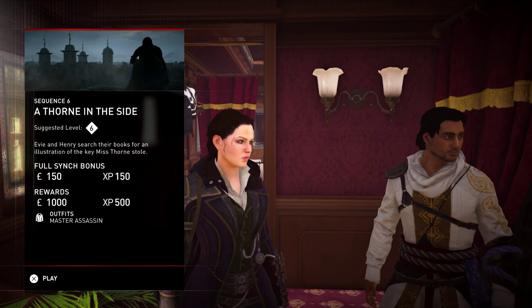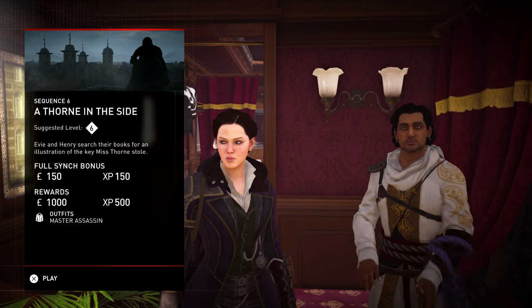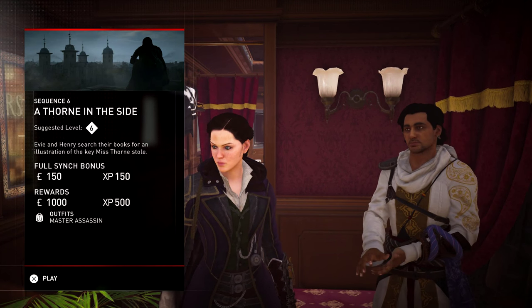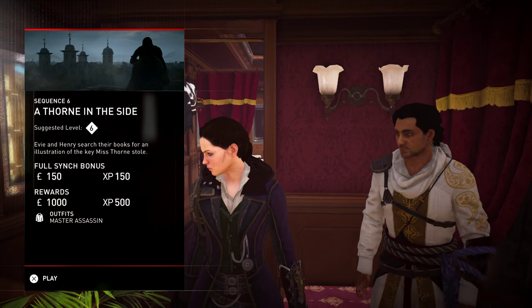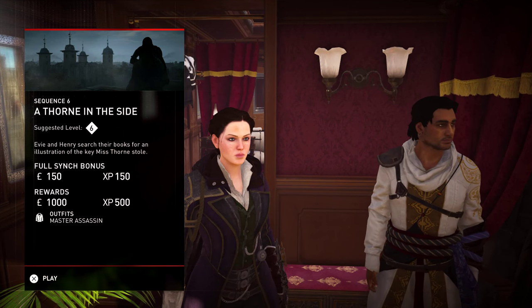This is going to be Sequence 6, A Thorn in the Side. Evie and Henry searched their books for an illustration of the key Miss Thorn stole. Thank you guys again so much for all the love and support and I do apologize for the lateness, but we're going to get back on it nice and strong. Let's go!